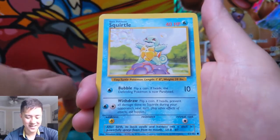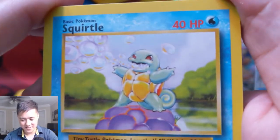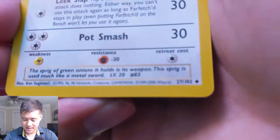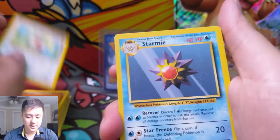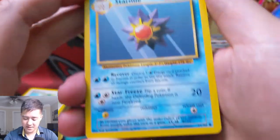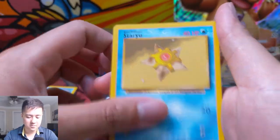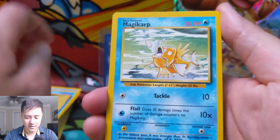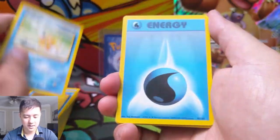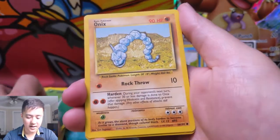Oddish, Paras, Nidoran, Bellsprout, Benotto, Rhyhorn. Oh, base set cards — are you kidding me?! Base set Squirtle — oh, that's a good one. Far Fetched. Starmie — I thought this card was really cool. I like the idea of the Recover ability. It only had 60 HP, but if you could just recover, slap another energy on, and try to paralyze with Bubble Beam. Magikarp. Oh, are these base set energies? Onyx.